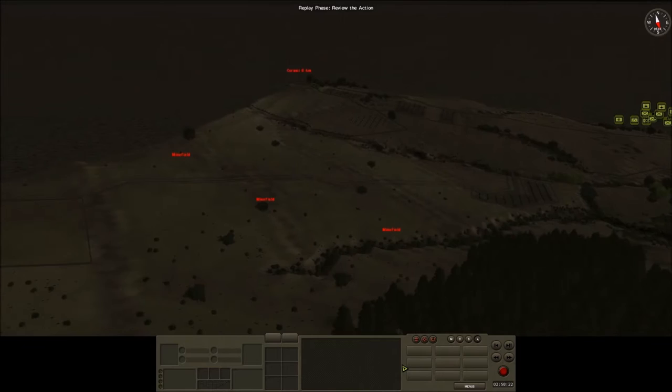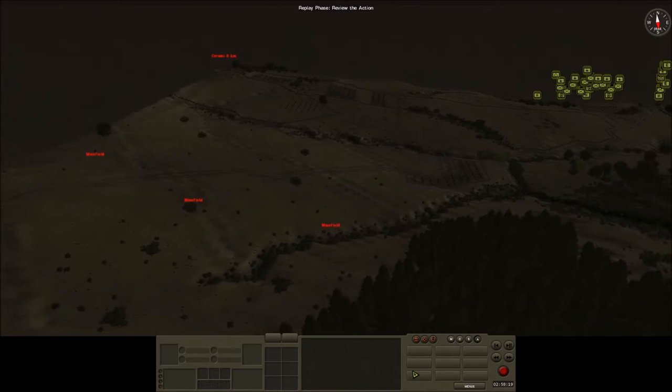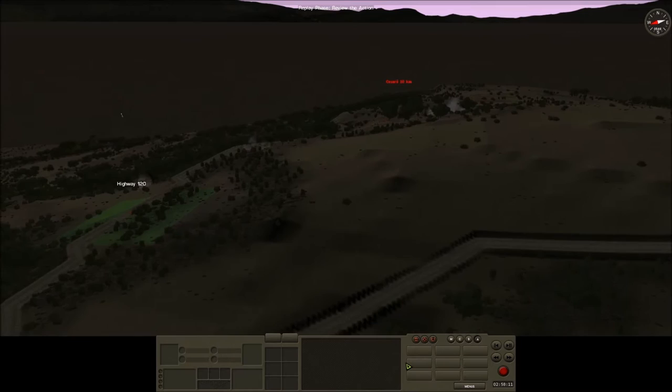I've also set eight target reference points. 3rd Battalion are approaching from the north. The western side of the map has been heavily mined, and my intention is to completely avoid that part of the map. Using the cover of darkness I'll move up the hill on the eastern side, take a prominent position there, and then continue pushing south along the eastern side.